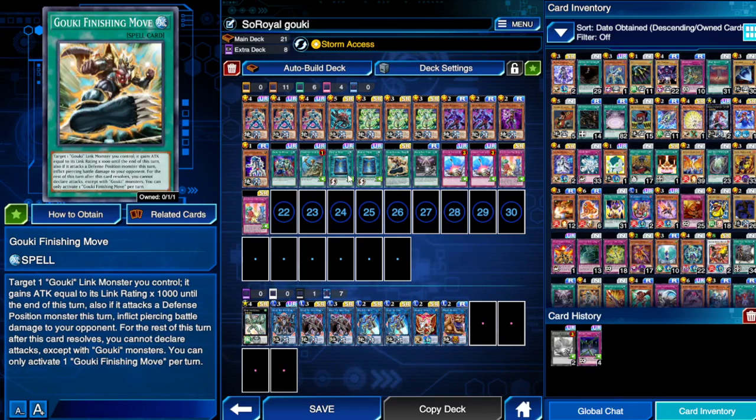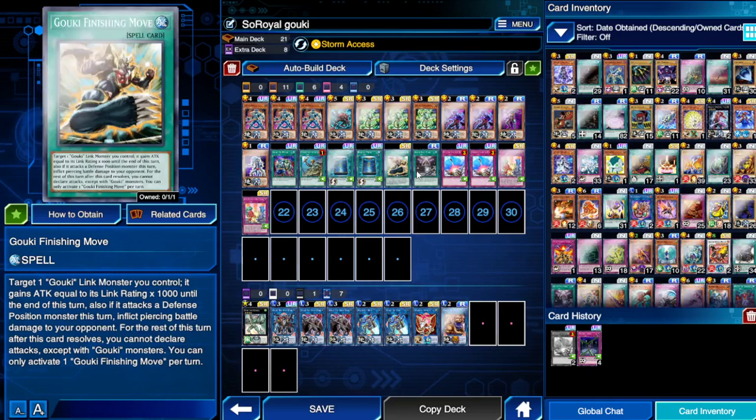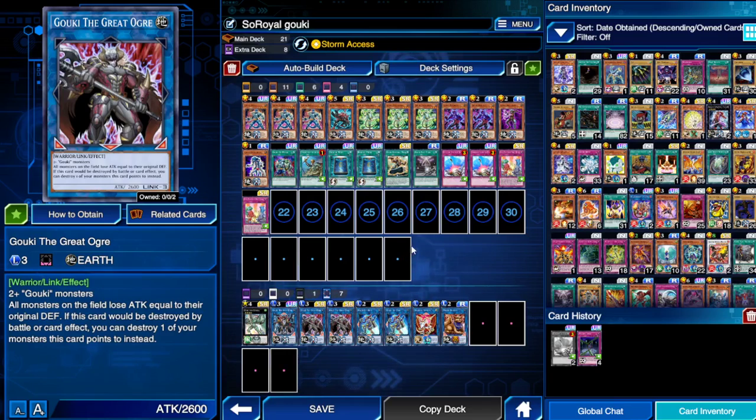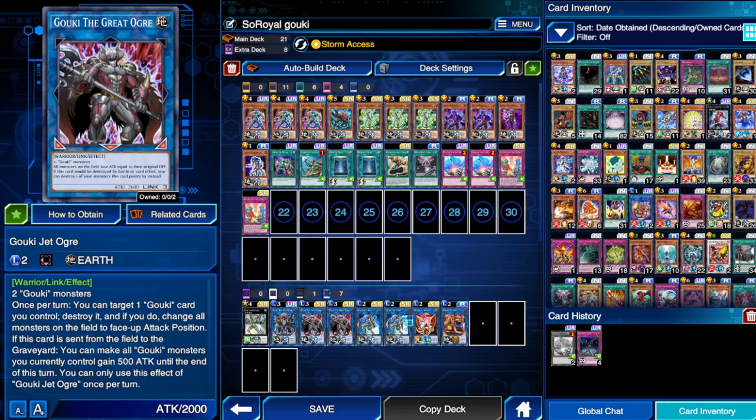Finishing Move is a super OTK card. If you activate it and they can't stop it, you pretty much win, because it boosts a Goki link monster by its link level times 1000 and may give piercing damage. You can get up to something like 7700 attack if you have Twist Cobra and Giant Ogre on the field.